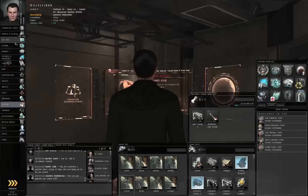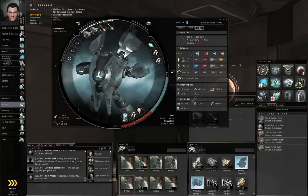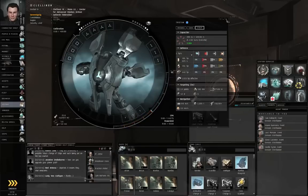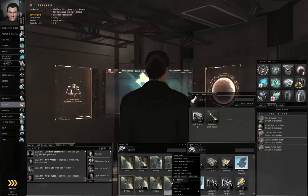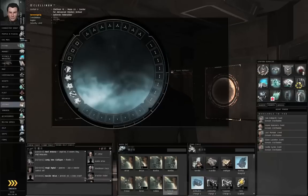Let's go to the fitting window. Let's strip everything off of the Tristan because I'm going to use some of this equipment. Right-click the Catalyst, assemble ship, right-click, make active.